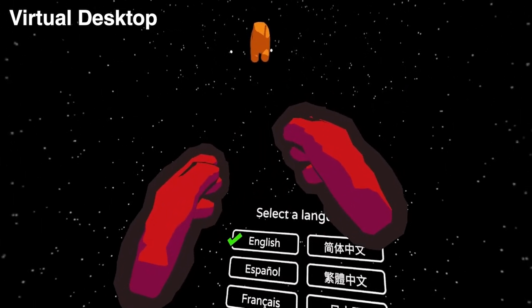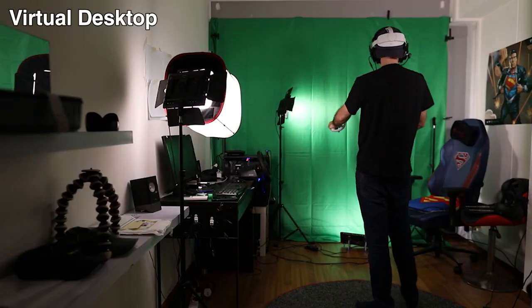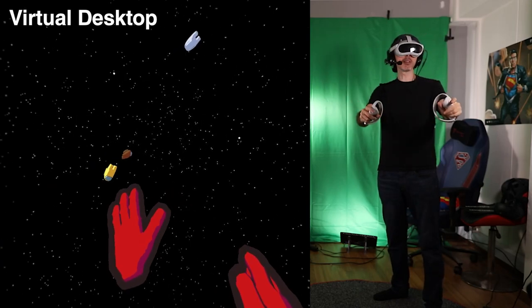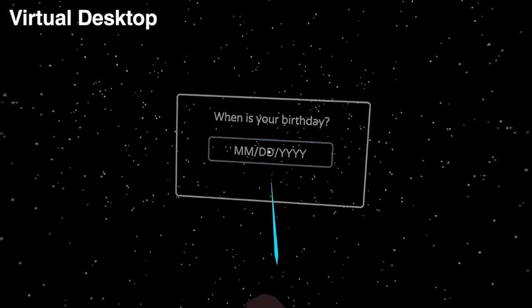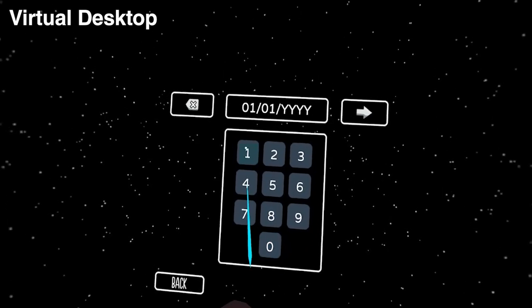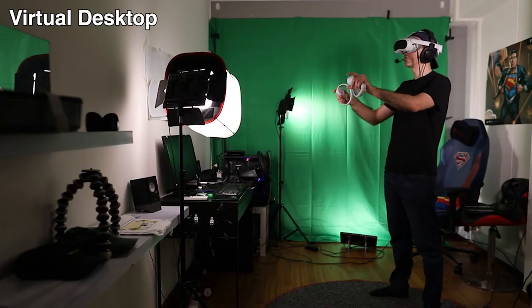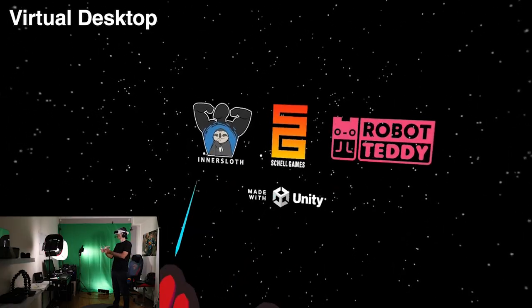The first impressions at the main menu are pretty cool — Among Us characters float around randomly in different positions, and they change every time you enter. The game then asks you to input your birthday, apparently to place you in an age-relevant room. The only annoying thing is that every single time you exit the game and go back in, it keeps asking for your birthday again.